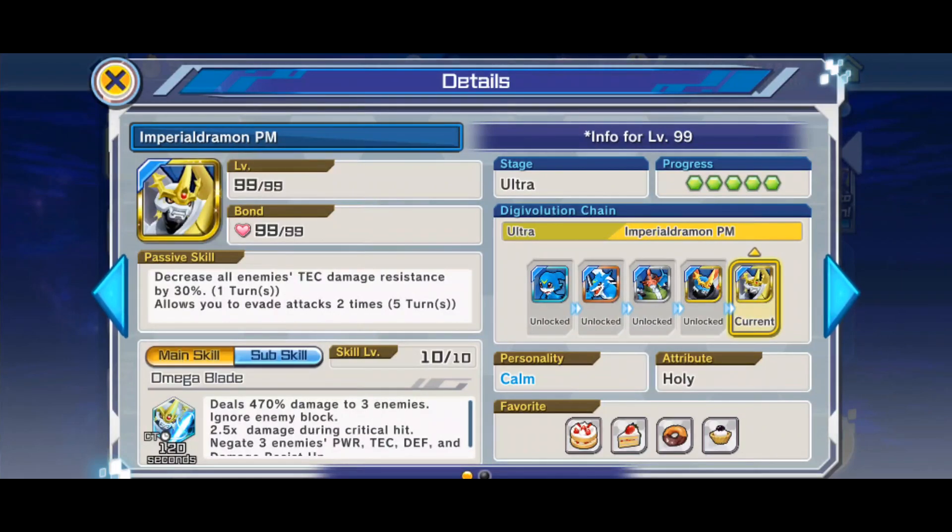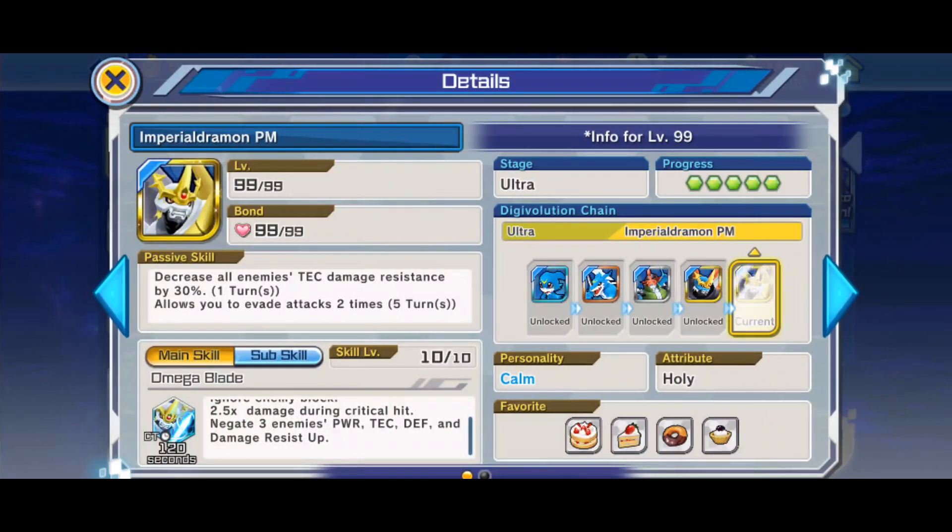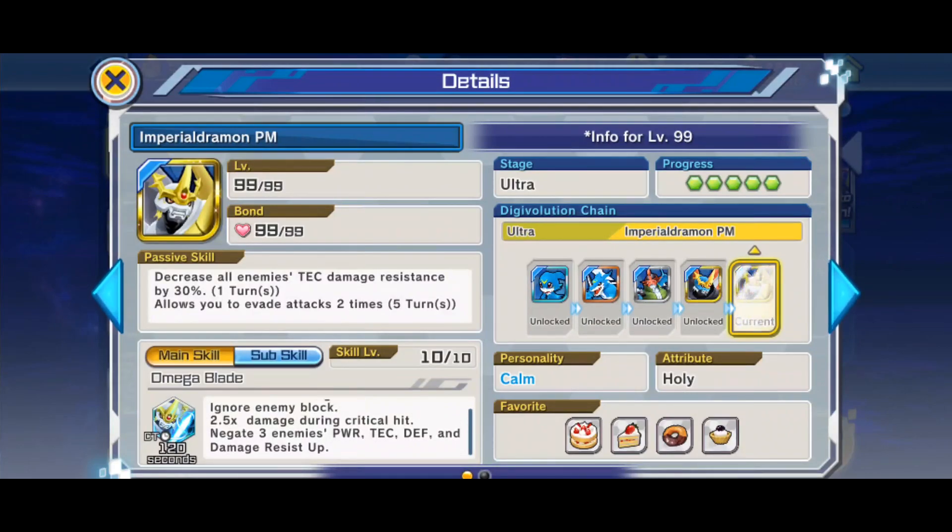He attacks three enemies, which is a good range — small enough to have a high multiplier, since usually the longer the range the lower the multiplier. He ignores your opponent's block, just like Omegamon, and does more than double damage on crits.